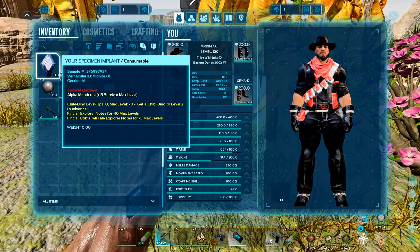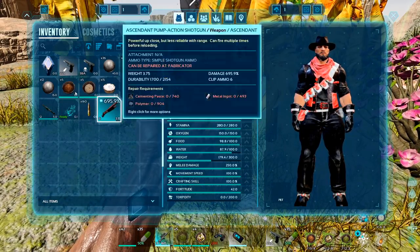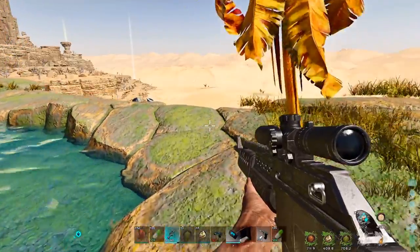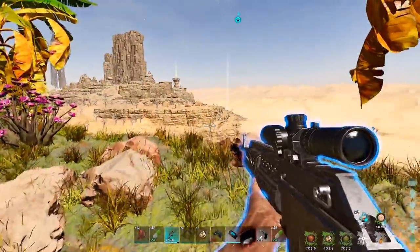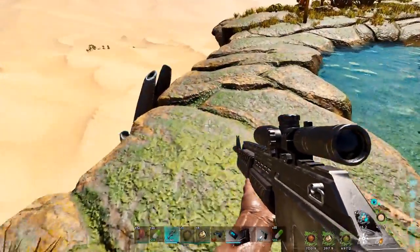Find all the Explorer notes, find all the Bobs, yeah yeah yeah - that's cool. Well, not for this character, but the dragon and all that would have been defeated, but we ran out of time with Island Ascended. But I am very happy that I was able to complete Scorched Earth Ascended.